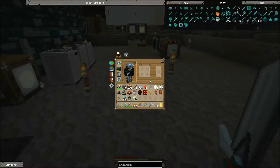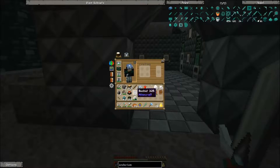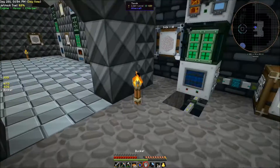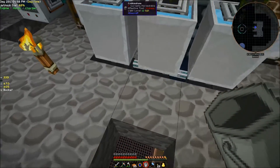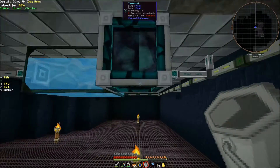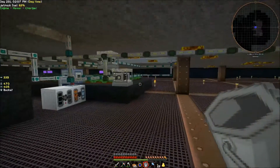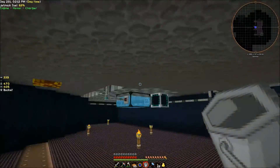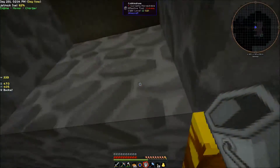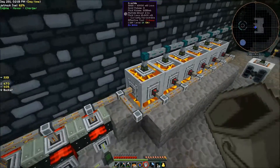Oh, I never put the lava in there - I just moved the stone barrel from over there to here and I guess I never put the lava in. Let me grab some really quick. I think those crucibles are still set up up here - yeah, I'll just grab some of this, it's not really an issue.